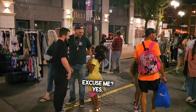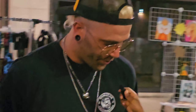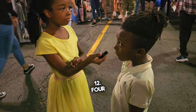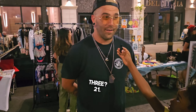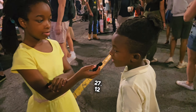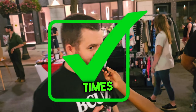Excuse me! Can you help me and my brother practice times tables? Sure! Alright, here we go! Flash times tables! What is 6 x 2? 12! 4 x 3? 12! 7 x 3? 21! Good! Let's do 3 x 9? 27! 12 x 6? 72!